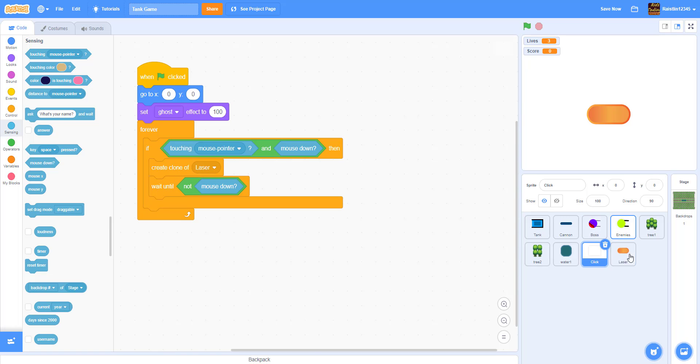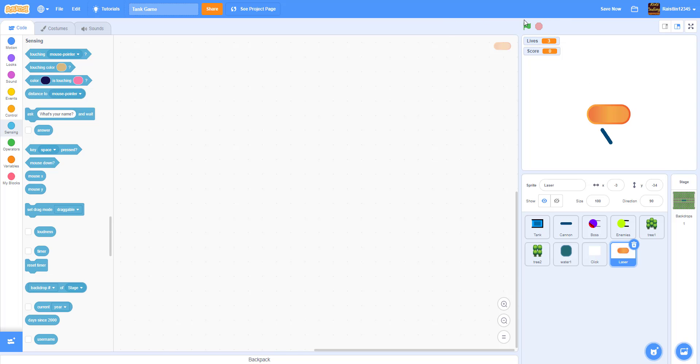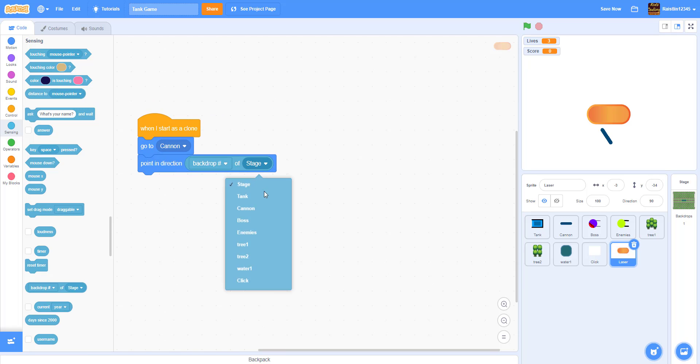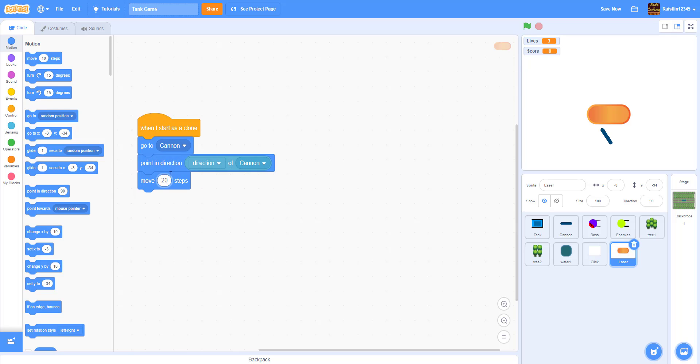Now let's code the laser. When I start as a clone: go to the cannon, point in the direction of the cannon — select the cannon from the direction-of sensing block — then move 20 steps so it starts in front of the cannon and is more centered. Then show.